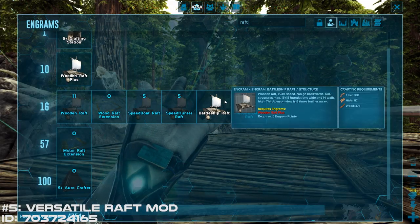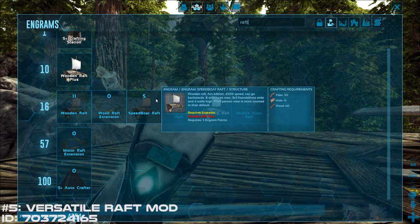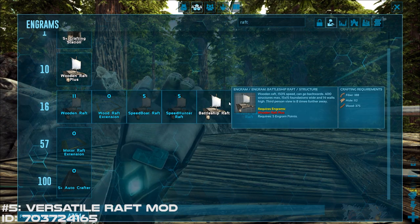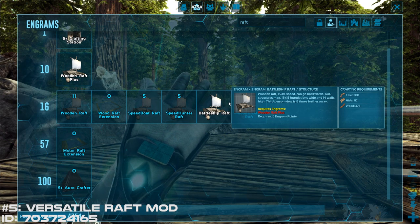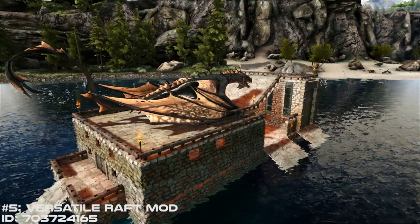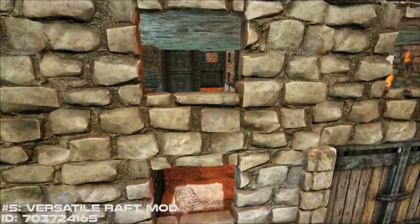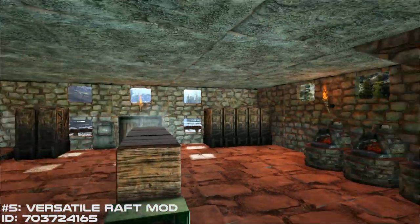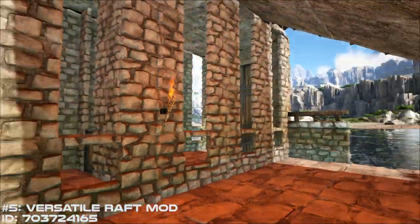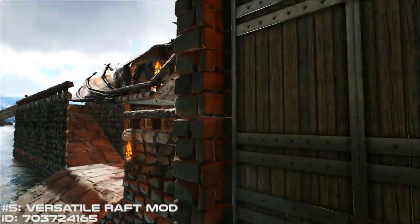Next is the Versatile Raft mod. I would hate to play Ark without this mod. It allows you to build different types of rafts, from small and fast to large and slow. The battleship raft, which is my personal favorite, is 50% faster than a normal raft and can support up to 400 structures. If that's not enough, you can build the mobile base raft, which allows for 600 structures, but it's a lot slower. Those are just a couple of examples of the rafts you can build with the Versatile Raft mod — there are a lot of raft mods out there, but I think this one's the best.